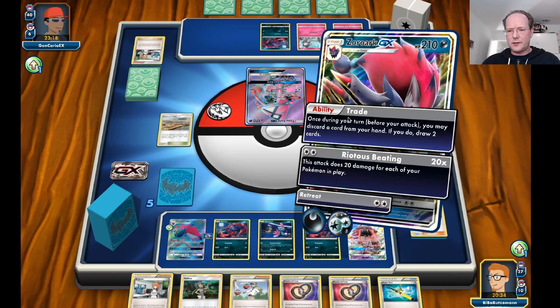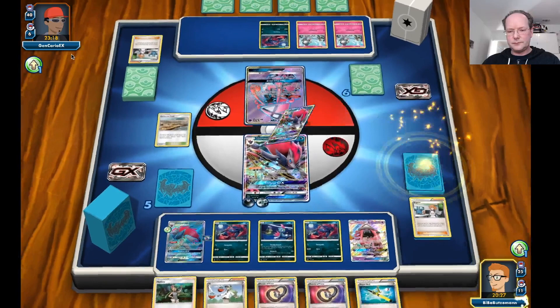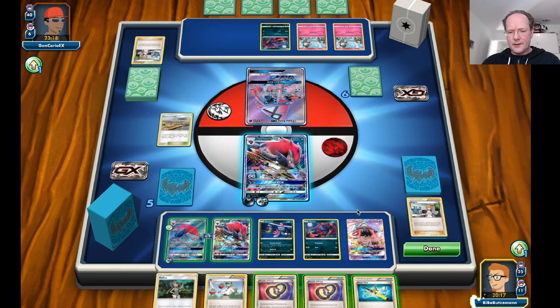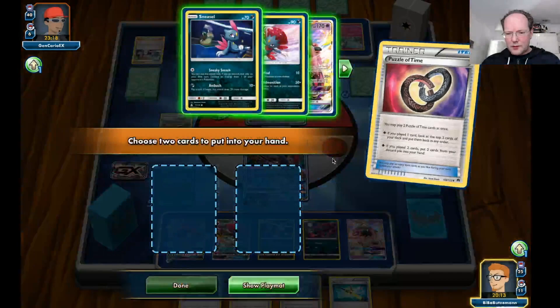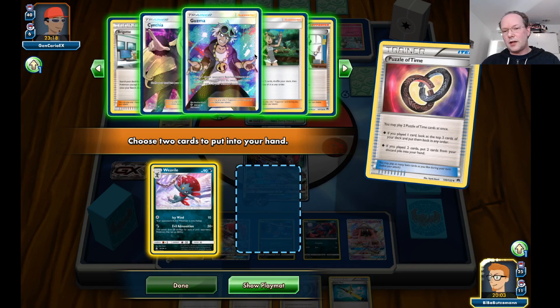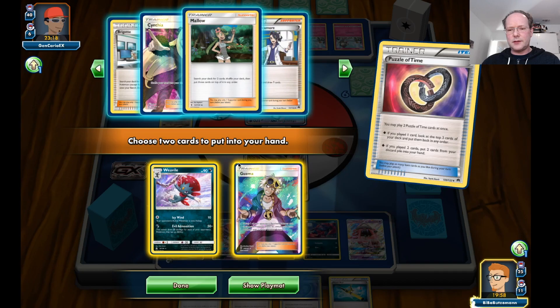Let's trade the Brigette, evolve this Zoroark, put a DCE on it, and do a double Puzzle of Time. We're going to get our Vivile back, and maybe a Cynthia or Guzma.